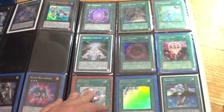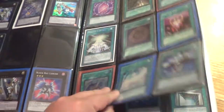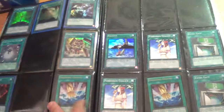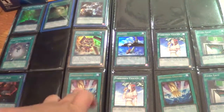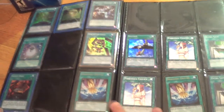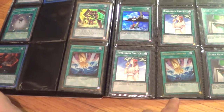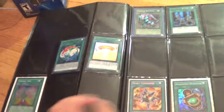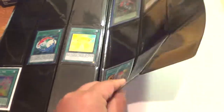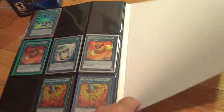Spouse, Miracle Contact, Psychokinesis — Ultimate Rare. Charges of the Light Brigade, Gold Smashings, Ultra. These are Common Chalices. And that's it for that binder.